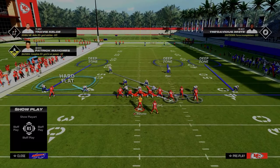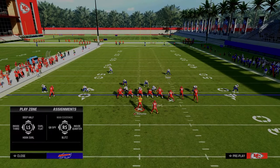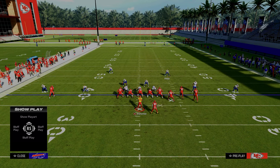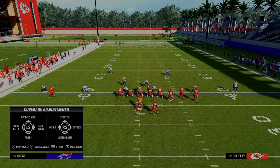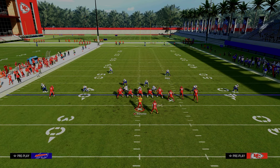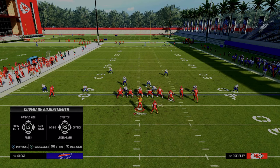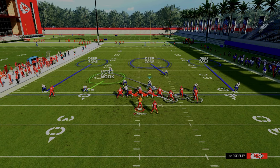You have a choice: put this guy in man coverage on the running back — I don't find a majorly significant reason to do that — or you can inside third him, and that inside third is going to take away the post from the solo wide receiver. If you wanted to get really adjusty, you could man up this guy on the solo wide receiver, put the cloud flat over there, and take the slot corner and man him up on the running back. That's a crazy cross man sequence. But honestly, the safer recommendation would be something like vert hooking this guy, since flat zones can get to the flat a little quicker than we'd like against a formation like this.